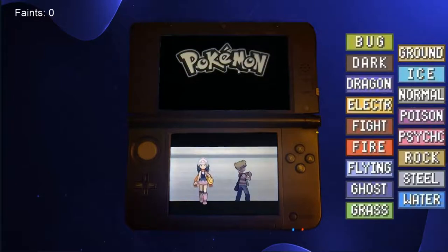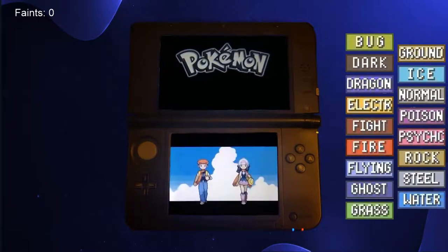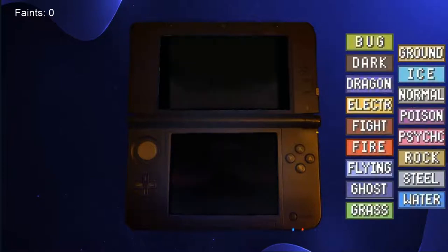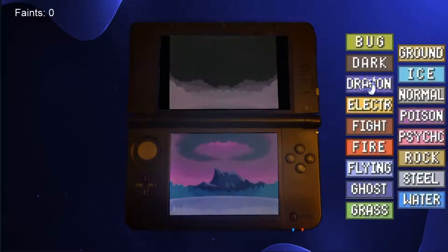Instead of answering the question 'can we beat Pokemon Pearl without catching any Pokemon,' I wanted to see if we could collect a Pokemon of every single type without throwing a single Pokeball. This means that the run will end once we have at least one Pokemon representing each of the 17 types in our PC box. All of the Pokemon we count toward this total must be acquired from Pokemon Pearl, so we can't trade a Pokemon like Dratini into our game to count as our Dragon type, for example.